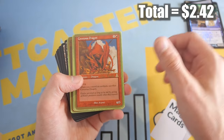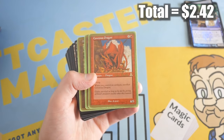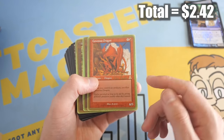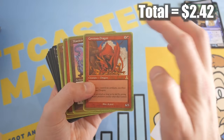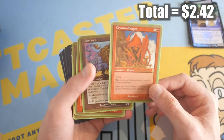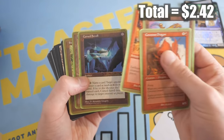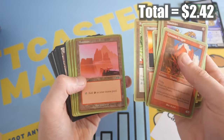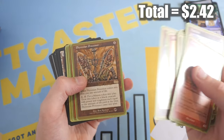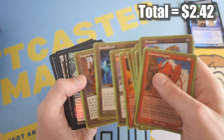Lurking Informant — old foil again. Could be Covetous Dragon. Here's my concern when it comes to pricing these cards — a lot of them look like they have highlighter or something, they're very green on the outside. It could just be a natural aging process for a lot of these cards, but they don't feel like it. There's reserve list cards here. So what I'm going to do is not price any of these cards because the damage is so extensive, but I'm going to let you guys take a look. Cursed Scroll — another good one.